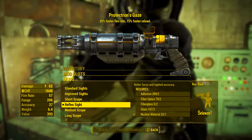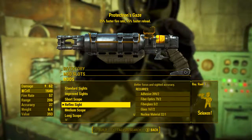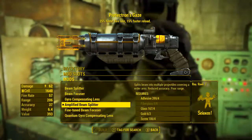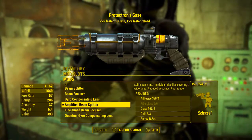Protectron's Gaze already came with the reflex sights attached and we're going to be leaving them on. Adding any bigger scope makes looking down sights impractical — because we're going to be close to enemies anyway, a bigger scope would just mean we'd end up looking at the enemies' hair follicles. And finally, it already came with the amplified beam splitter and we're leaving it there, as it's the most powerful beam splitter modification we can apply to any laser gun.